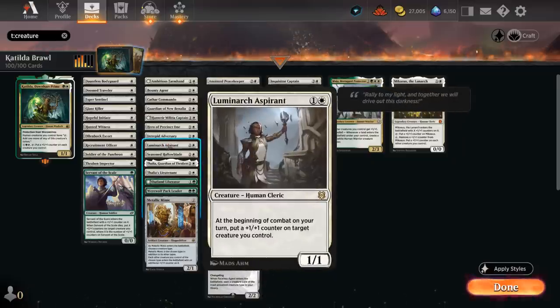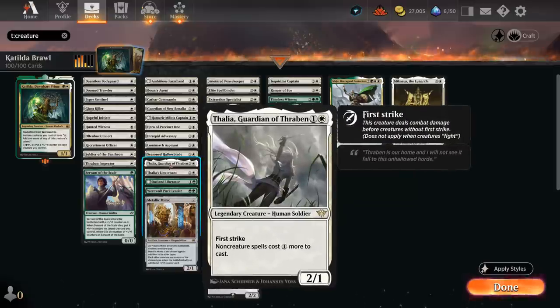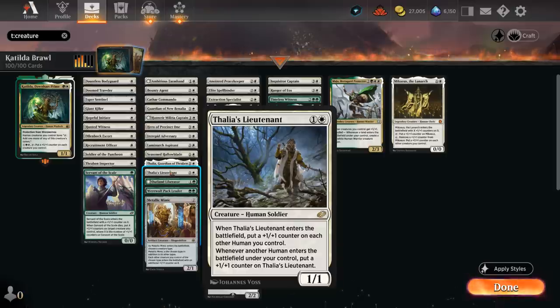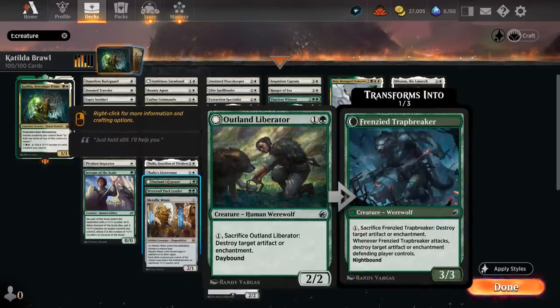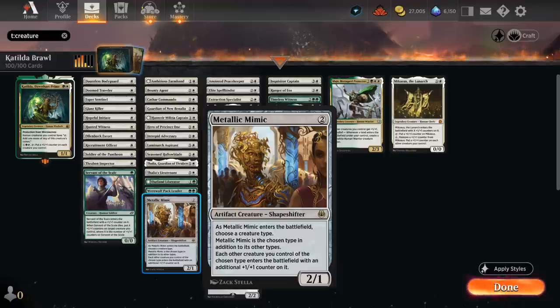Luminarch Aspirant adds a counter to our creatures each turn. Haloblade can become indestructible if we discard a card. Thalia is great at taxing non-creature spells, mostly affecting the opponent. Thalia's Lieutenant is one of our better creatures, putting a +1/+1 counter on all humans when it enters and picking up extra counters as we play more humans. Liberator can destroy artifacts or enchantments and can transform into the Trap Breaker at night. Werewolf Pack Leader can draw extra cards with pack tactics and counts as a human. Metallic Mimic is a slight nombo with Katilda since it's colorless and won't tap for mana, but still adds +1/+1 counters to all humans we play afterwards.